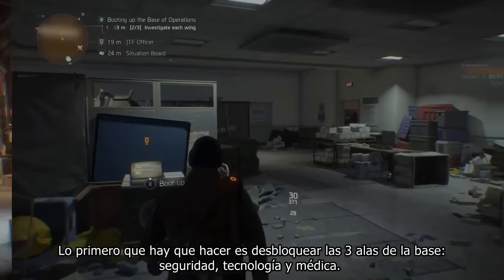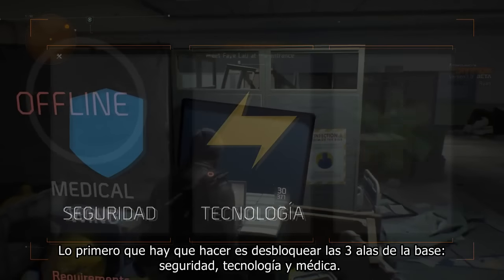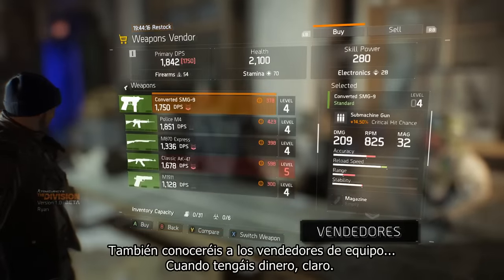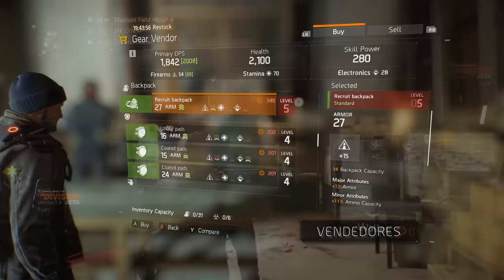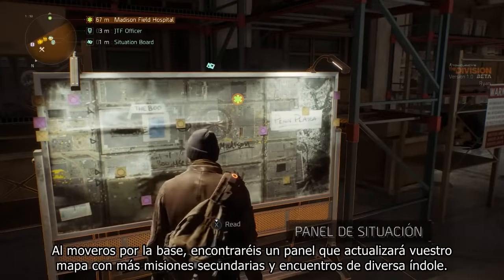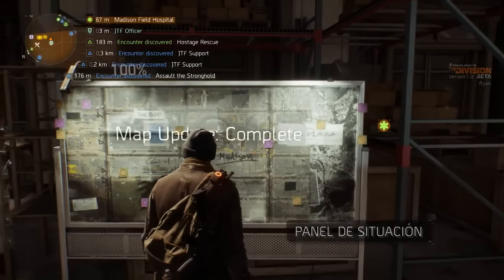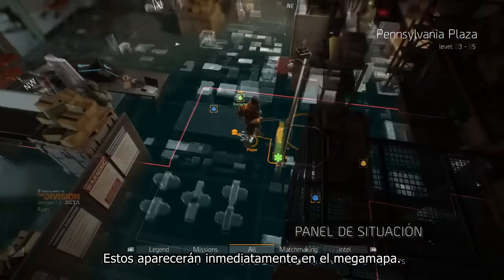What you need to do first is unlock the three wings of the base: Security, Tech, and Medical. These are your gateways to unlock the missions of the game. You'll also meet vendors who'll sell you gear once you have enough money. Moving through the base you will find a board that will update your map with more side missions and encounters — these will immediately appear on your mega map.